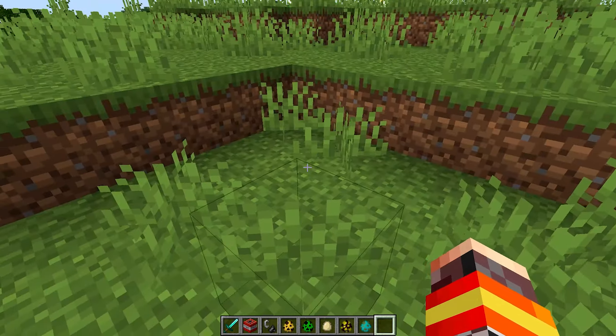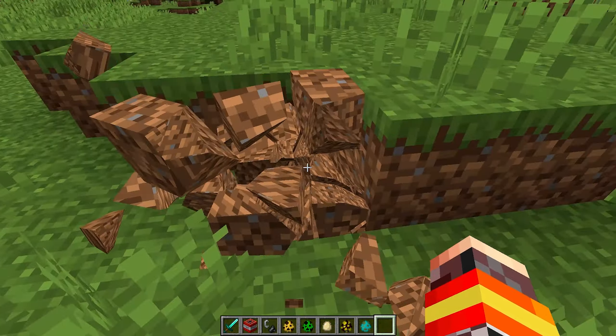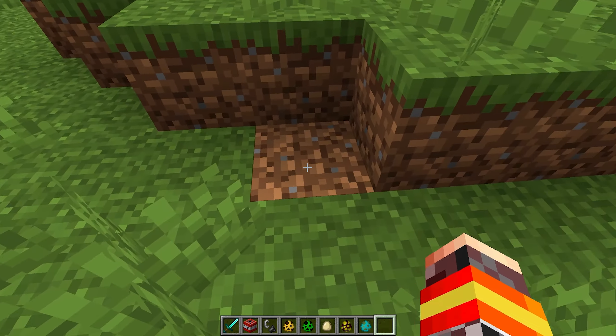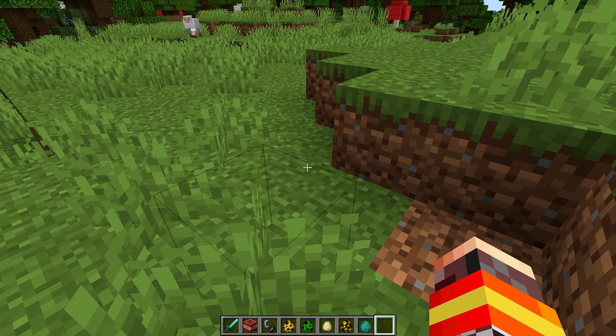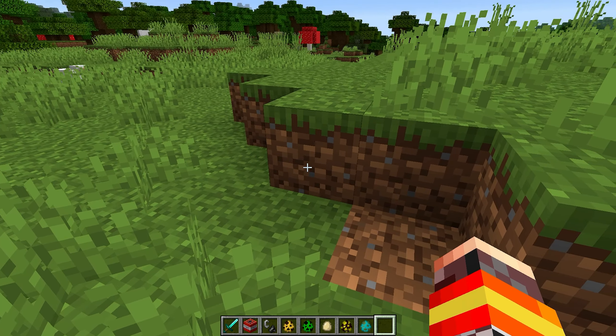Okay, so the Physics Mod — earlier you saw how this dirt block just fragments itself into pieces, very realistic. It disappears after a while so it doesn't clog up and lag your computer, because it would be pretty irritating if you had too many fragments, especially when you're mining. Thankfully it does disappear quite quickly.